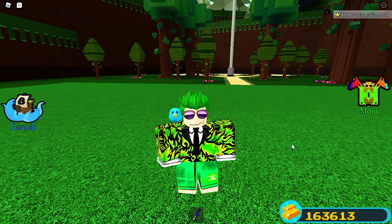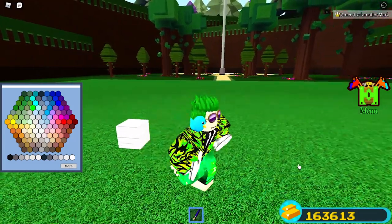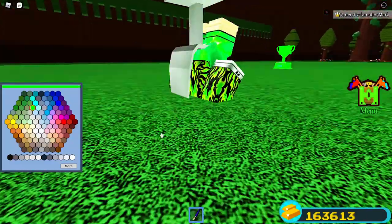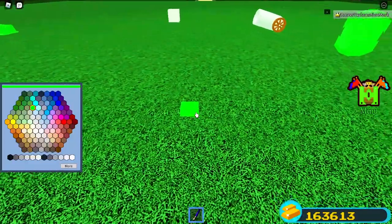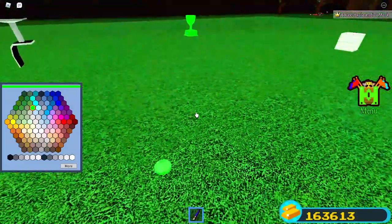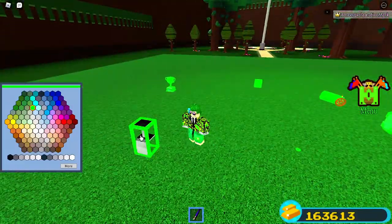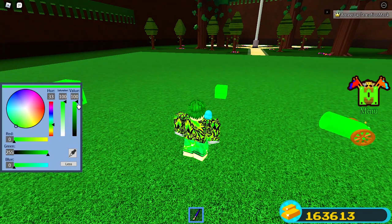I'm skipping the building tool for now and starting with the painting tool. Basically, from the name, you paint blocks. It can paint wooden blocks, it can paint a cannon, but it cannot paint a flip-it seat. It can paint most other things — basically it can color any block you want except the flip-it seat and some other blocks, with any color from the palette.